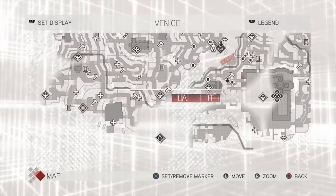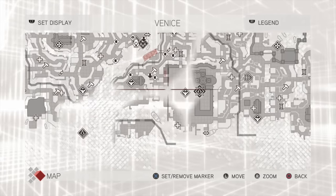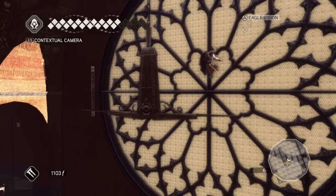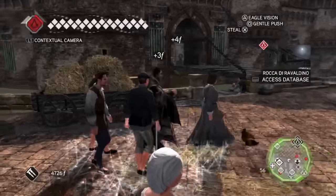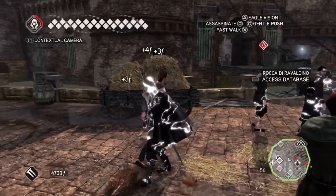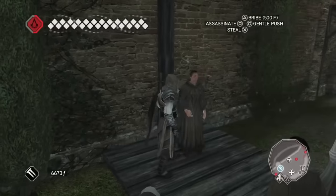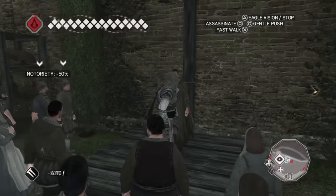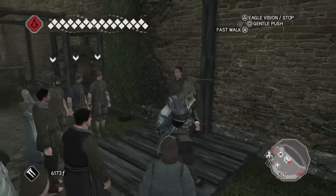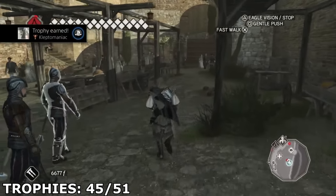After putting the broom away, my next goal was to complete the assassin tombs. There are six in total, but I had already completed one as part of the story, so I had five left. These tombs have you doing climbing puzzle challenges to obtain a reward. I got through these without too much issue, and while traveling to each tomb, I was also pickpocketing people for the trophy Kleptomaniac, as that requires you to pickpocket 1,000 florins. This seemed to be taking 1,000 years, so I looked online for a faster method and found that you can bribe a herald for 500 florins and then steal the money right back from them.